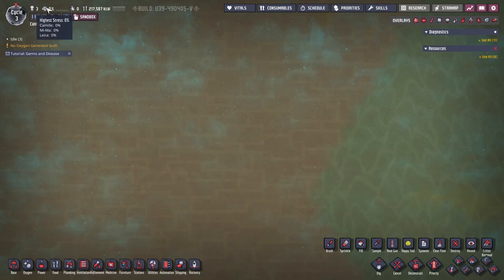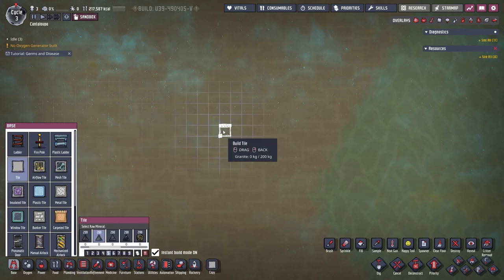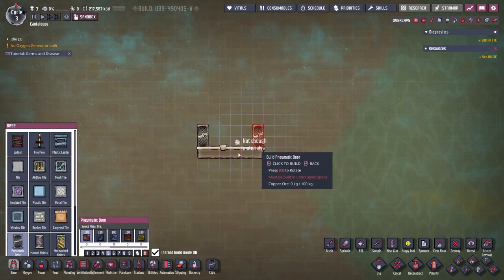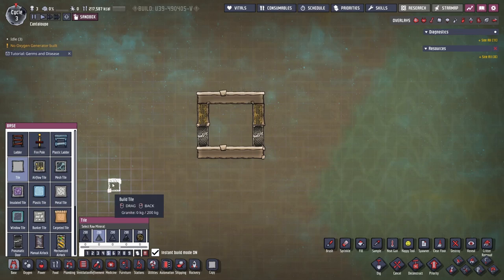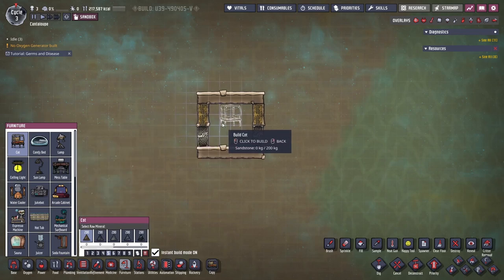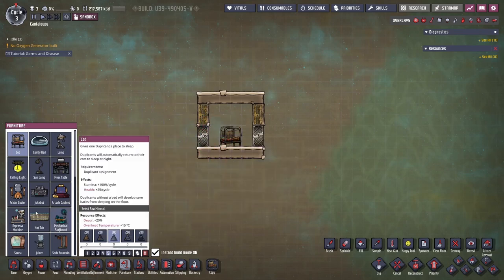The higher the stress, the more troublesome it's gonna be. So what you can do is start with a six by six room, put two doors on each side, flow tiles, and any roof will be fine. Starting in the game the only thing you have is a cot, so you can build a cot with whatever you want, but I prefer granite.